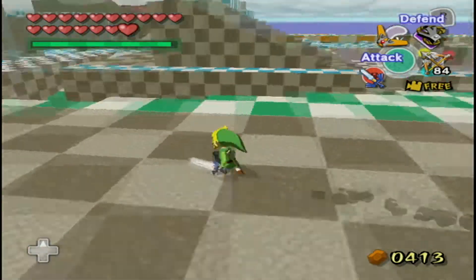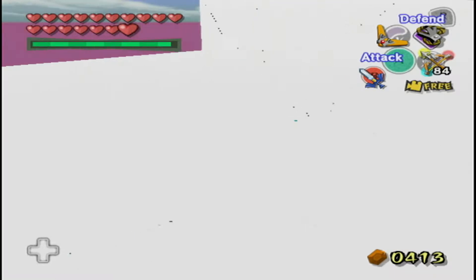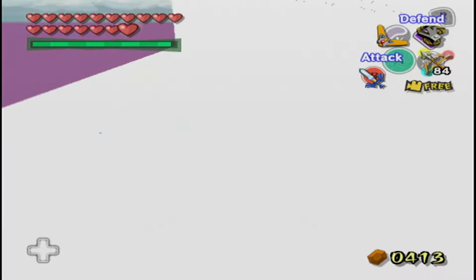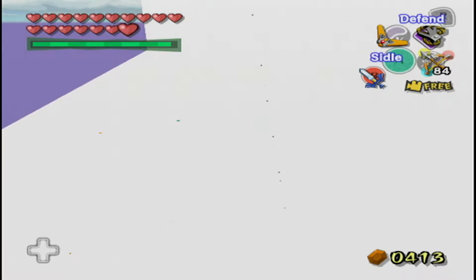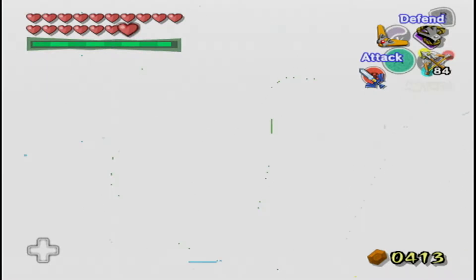But yeah, the test rooms are basically things that the game developer made to test out certain things. This is probably testing out the rain effect and failing horribly at it. The screen is entirely white right now — I can't see where I am. Maybe it's testing out the snowing effect of the ice island.